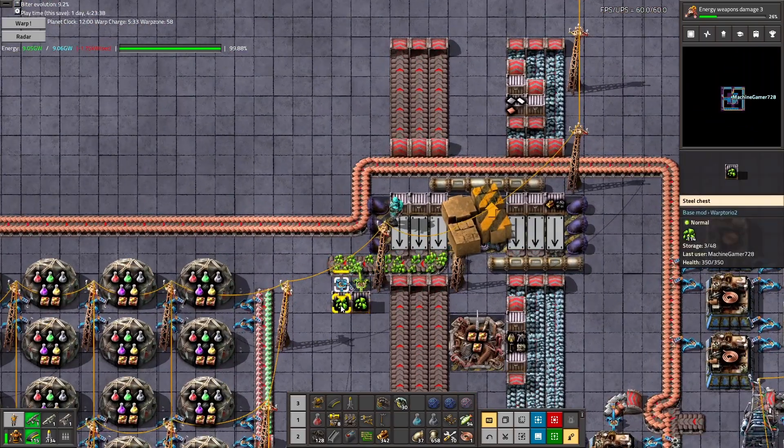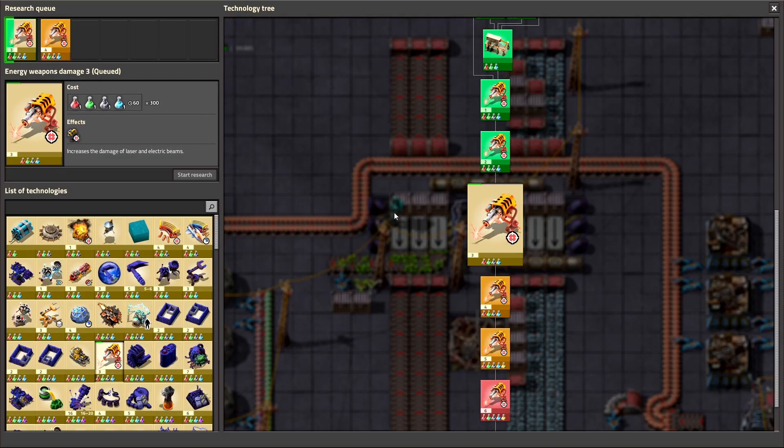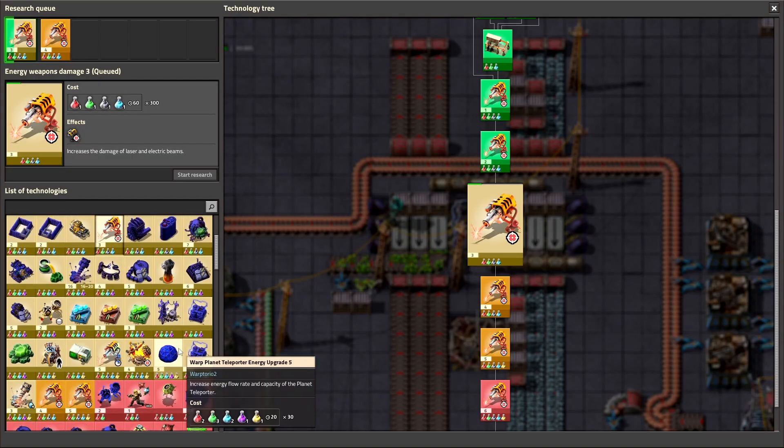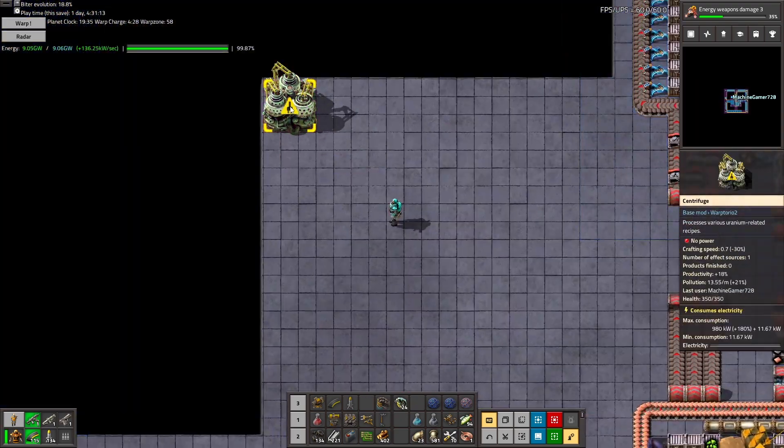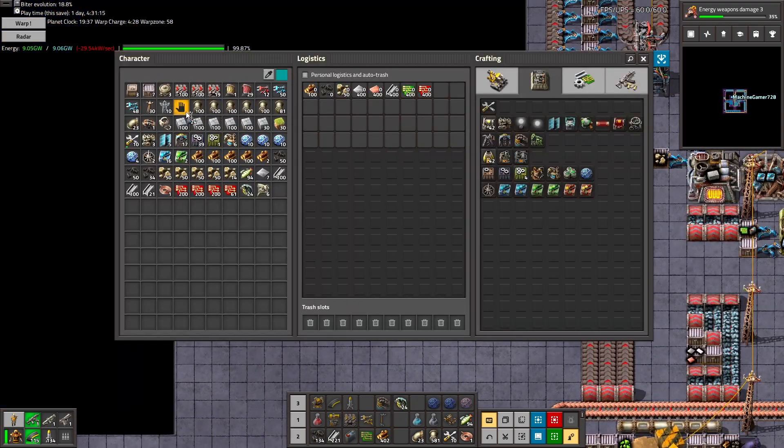What are we gonna do with this uranium? I don't think we've unlocked it yet — oh wait, we do have centrifuges. Never mind. Alright, centrifuge — what does this mean?